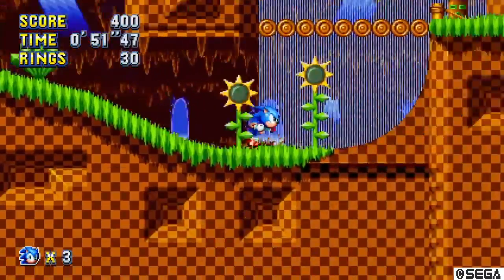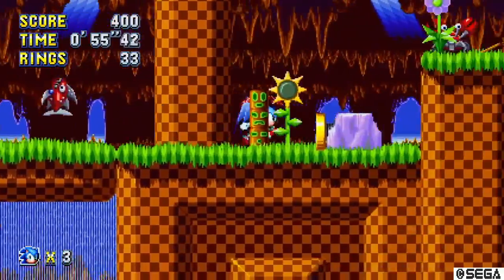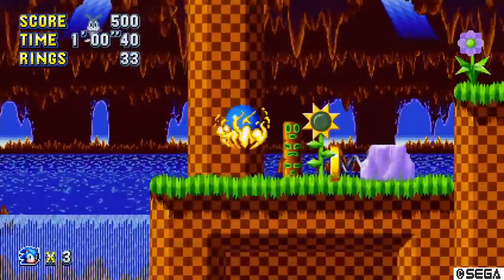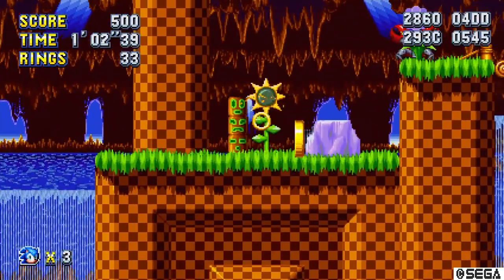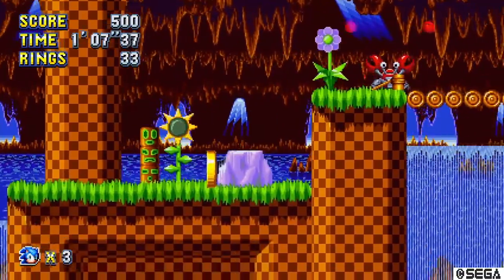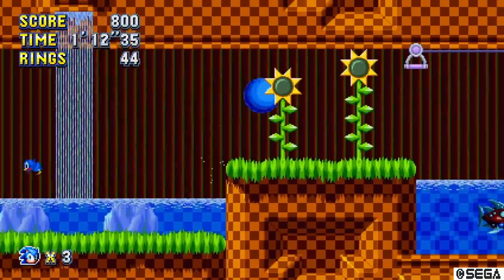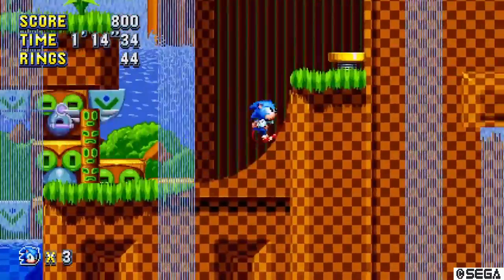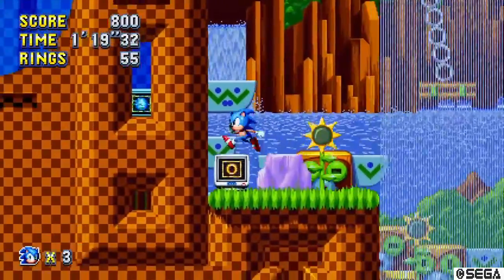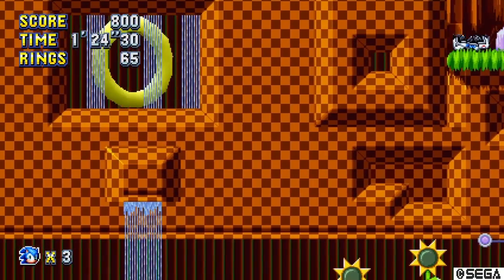Slide on the vine if you want. I was struggling a bit there — don't do what I do. Just keep going right. Then what you'll want to do is hit the ring box — spin dash, it will help. Slide into the spikes, go left, and there's our fifth one.